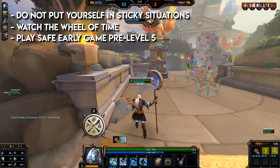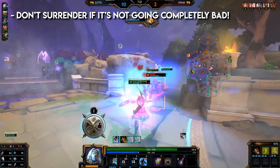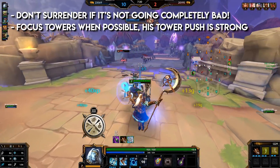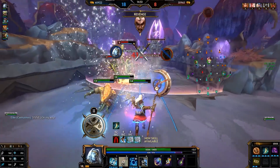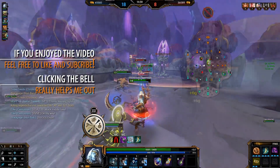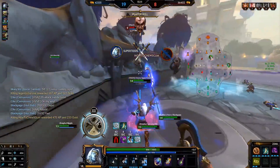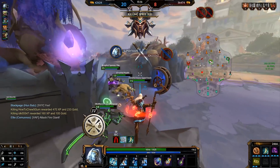Watch the Wheel of Time — keep it in check, use the right section for what you want and need, and plan ahead. Play safe early game before hitting level 5, as you're pretty easy to gank. If the game isn't going too badly, don't surrender — Kronos gets stronger the longer the game goes. His tower push is pretty crazy, so focus structures when you can. That is all for the Kronos guide. If you'd like to request a god guide or support me, check the coffee donation link in the description. Subscribe, like, and click the bell — hope to see you for the next one, bye!